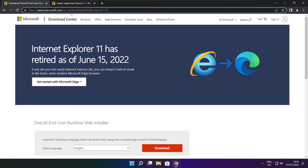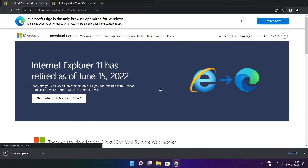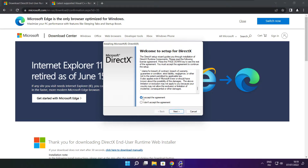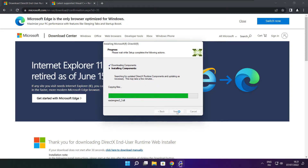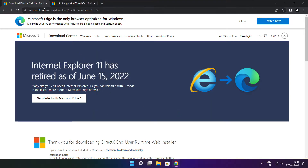Click on the website link in the description. Click download. Install downloaded file. Click I accept the agreement and click next. Uncheck install the Bing bar and click next. Click next. Installation complete and click finish. Close DirectX website.